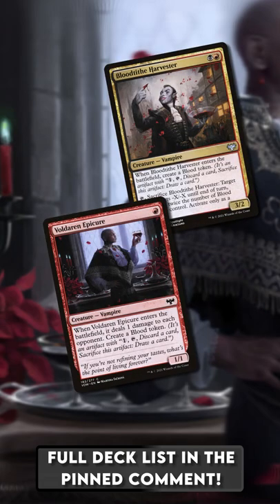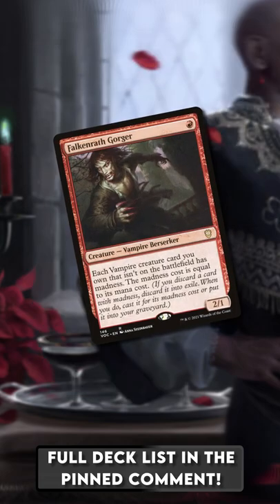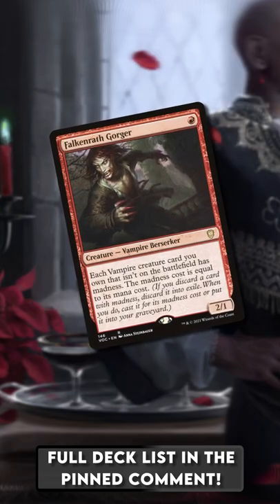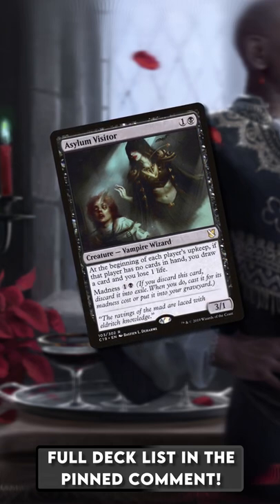Along with Voldera and Epicure, both of these produce a Blood token, which goes really well with Falkenrath Gorger, which gives all of your Vampires madness. Even without Falkenrath Gorger, we're playing 3 Asylum Visitor, which has madness by itself.